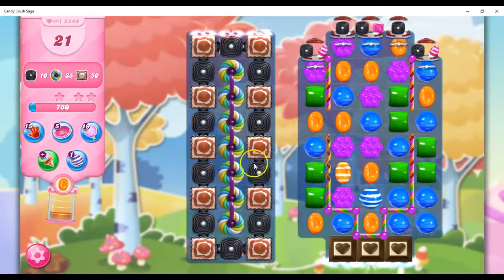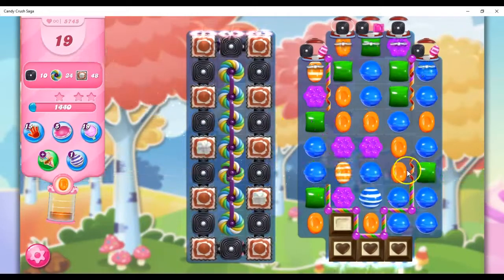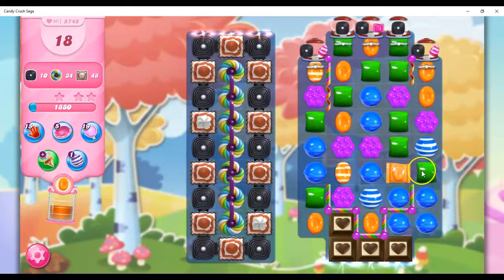I do want to open up these candy curl areas quickly so that I can deal with the threat of the chocolate. And if I make stripes, I can try to hit over here and be a help that way. Any kind of specials, and especially combos I can make, are going to be beneficial on this board.